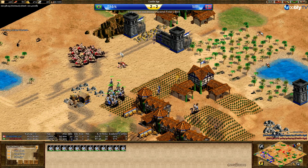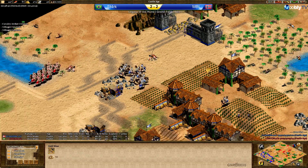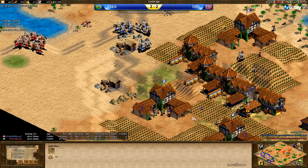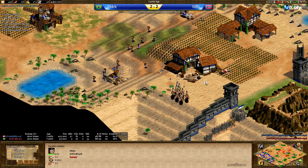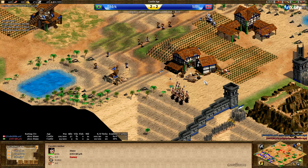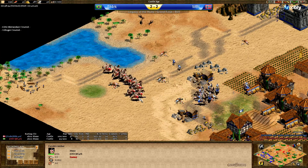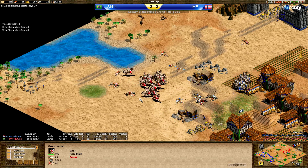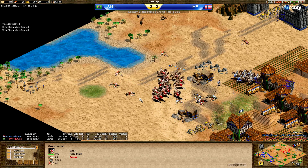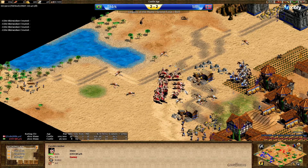On the other hand MBL is switching into counter units — skirmishers — and has a 20-villager lead, and has also trapped Stark's CA in his own base. They will be GG quite easily, and another harassment coming in from the other side. Stark is just not giving up on this one, and fairly so — it's the final game in this best-of-five series. Who can call himself the Hun master: MBL or Stark?